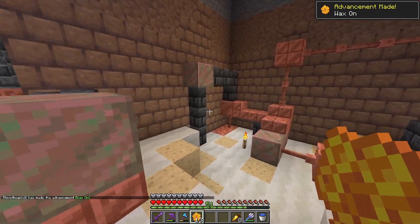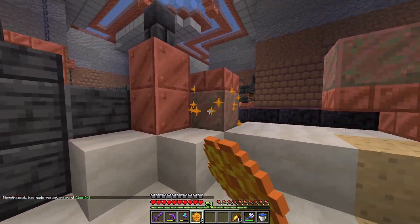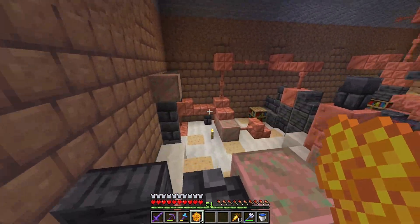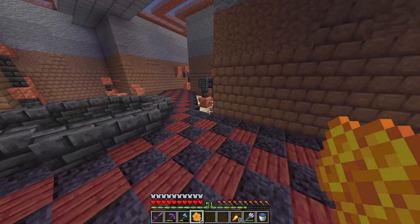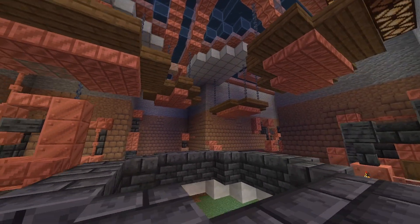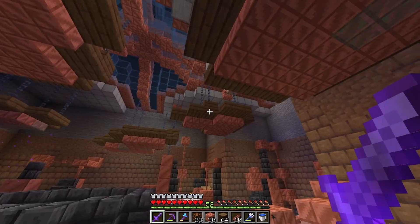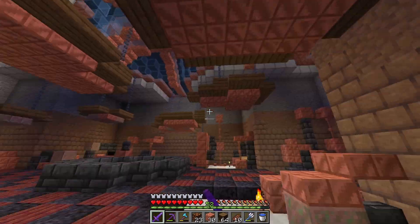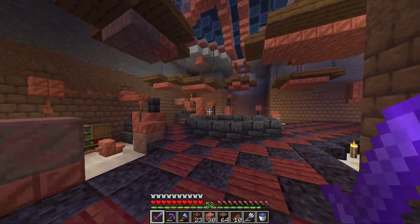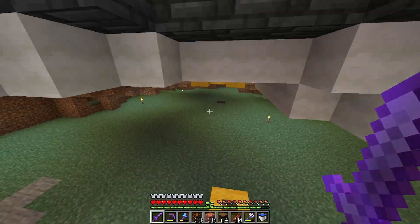Hey, we got the advancement 'Wax On'! I kind of just want to put wax on some of these oxidized copper blocks so some of them are oxidized to give a little bit more detail, but I want most of them to just stay like this. Well guys, we have ourselves the interior on the first floor. The only issue right now is that these platforms have not fully oxidized yet, but that's gonna take a while.